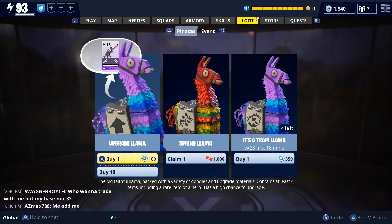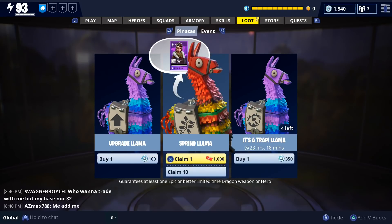We're going to be opening up our last 10 spring llamas and Cookies is going to be helping us out. He's share playing, so he's watching while we do it. Are we going to open all 10 at the same time? Let's just do all 10 at the same time, and then we'll check out the perks after.